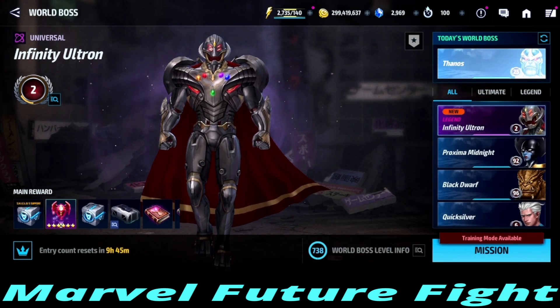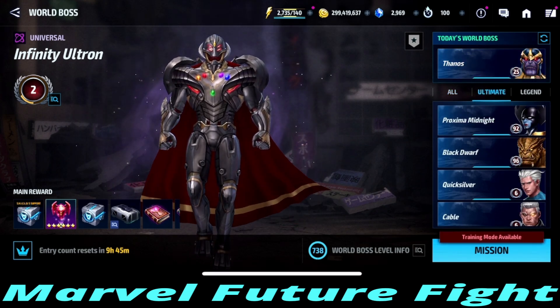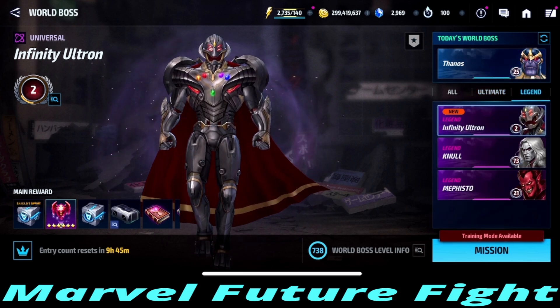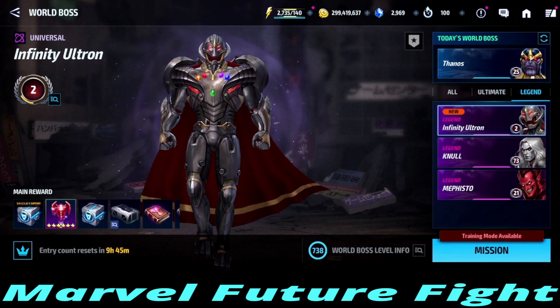Welcome back, this is Forego and today I'm going to give you a guide on how to take down Infinity Ultron. The first thing I want to mention is this new UI — I really love it because over in the right-hand corner you can hit Ultimate, which shows all the world boss ultimates, or hit Legend to show all the world boss legends. It makes things really easy to find.